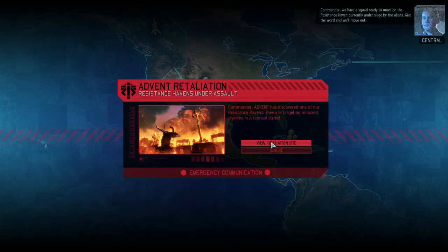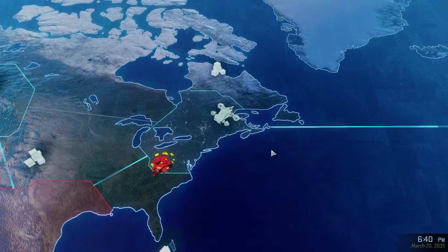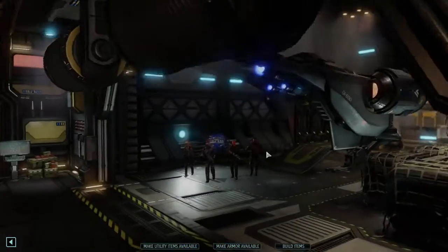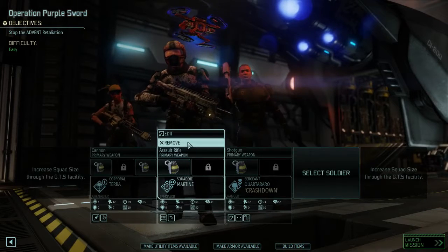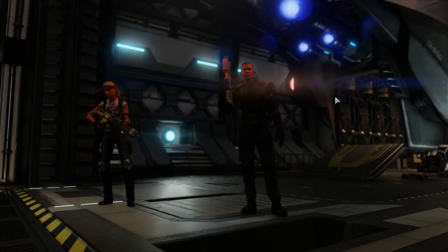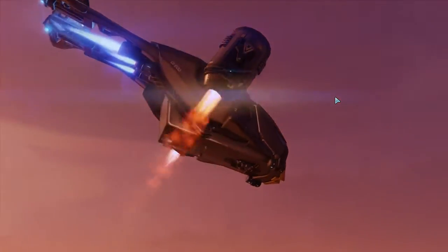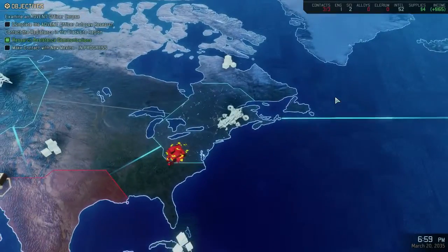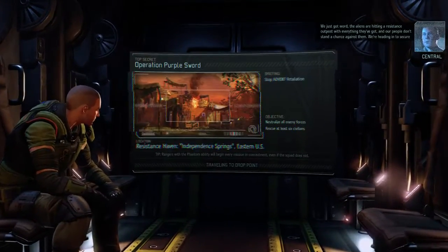That's usually a retaliation mission right before the first supply drop. I was about to say that — setting course for sector 10, Eastern United States. From the cinematic it doesn't make sense because they're communicating via the radio tower which you haven't researched yet. I'm trying to remember from the abandoned campaign which enemies we saw on the first retaliation mission — did we see stun monsters already?